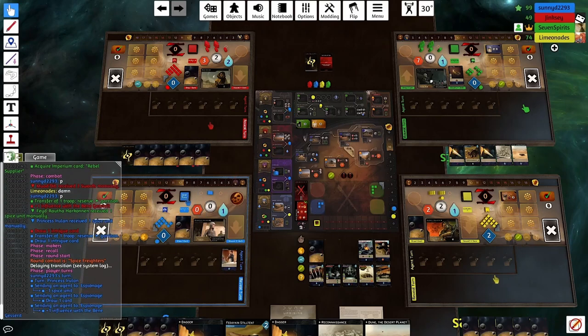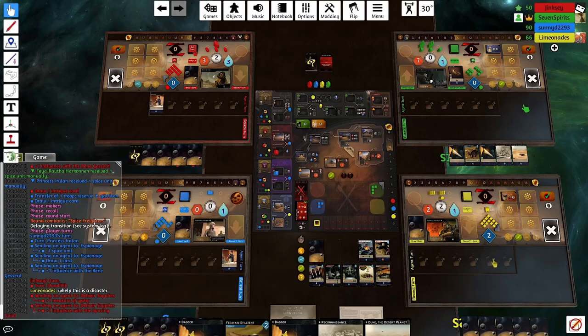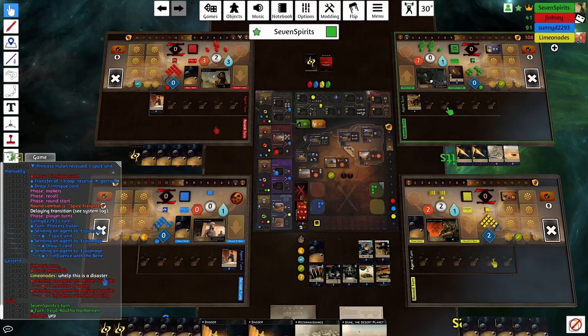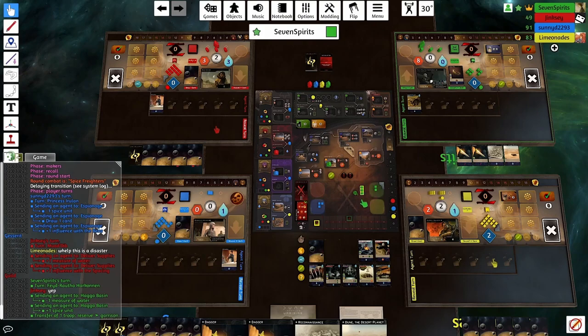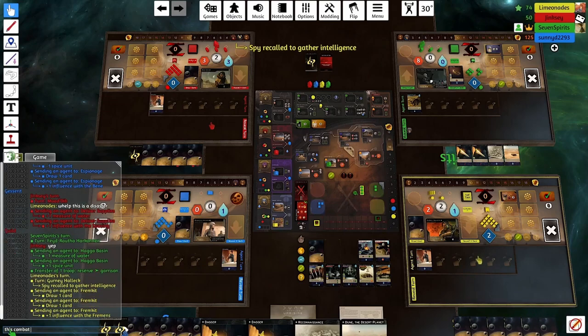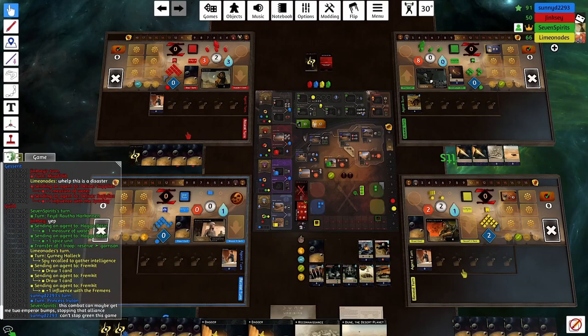Blue locks down three Spies on factions — the end is near. However, the combat is Spice Freighters, and that is really good news for me. I'm about to be able to call a Sandworm into combat because no one blocked me. I think probably someone should have done that. This was a really key turn — I've got a giant pile of Spice, a nice pile of troops, and I'm the only one with hooks. This is going to be a very important combat.